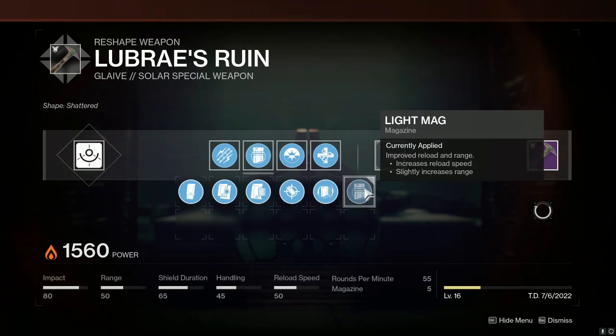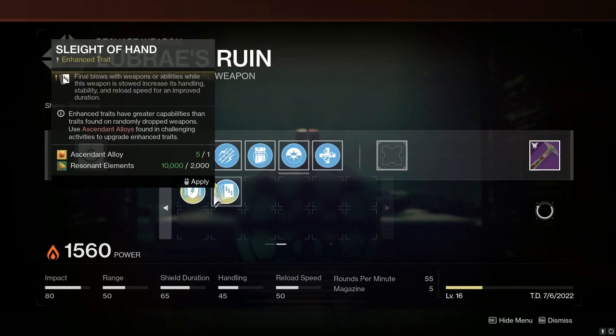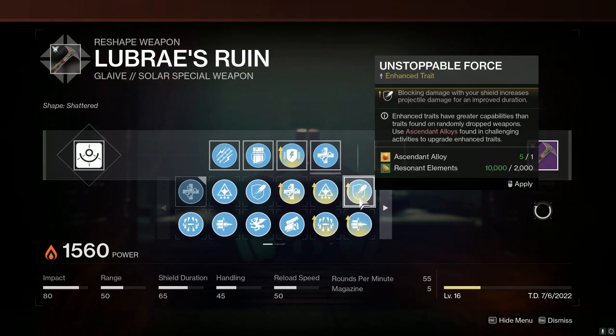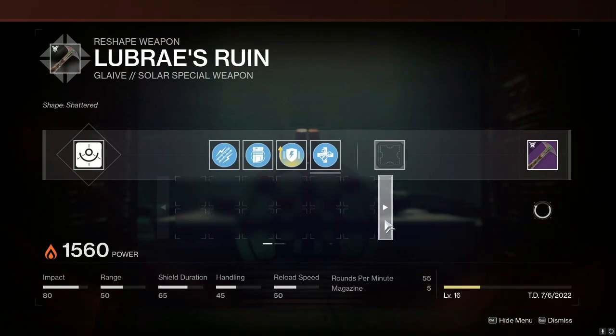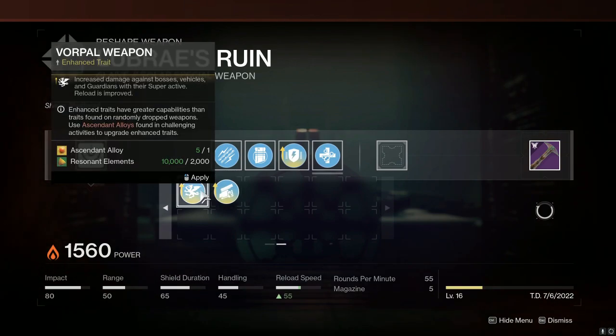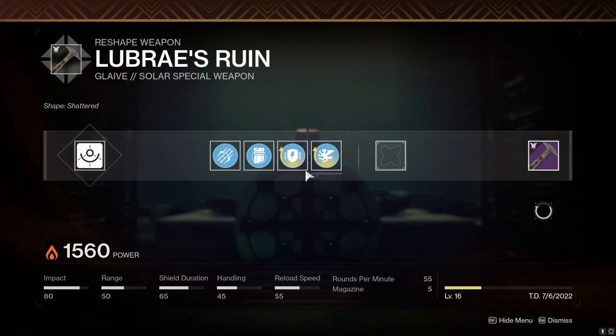I'm going to give it Light Mag for a little bit of reload speed and extra range. The reason I'm using the Lubre's Ruin for this specific job is the Immovable Object perk — dealing range damage grants substantially increased weapon energy while you're stationary with your shield raised, which will be pretty common with what this thing is supposed to be doing. For the Column 4 perk, there are actually a lot of pretty good options: Unstoppable Force, Surrounded, or Swash could be good. However, in high-end content I'm not going to be meleeing a lot of enemies, so I'm going with the tried and true Vorpal. Enhanced Vorpal also gives a little bit of extra reload speed, which on a Glaive is always nice.